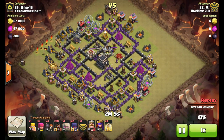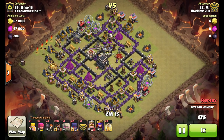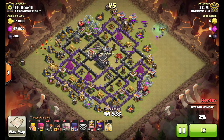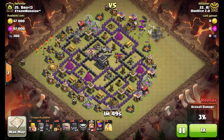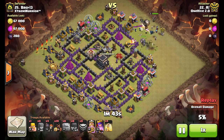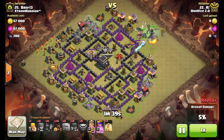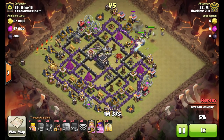The attack starts — he drops a few hogs, gets the lure, and ends up taking out that archer tower as well. He drags them over by those two army camps on the right side. Witches go down, archers, a couple wizards from the clan castle, and he backs them up with his heroes. The golem's there, and luckily instead of the king going for a walk, he gets drawn back in.